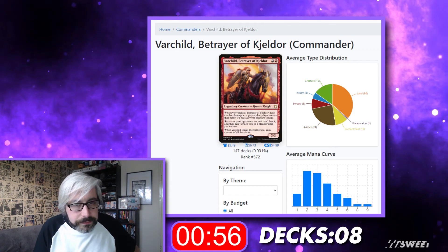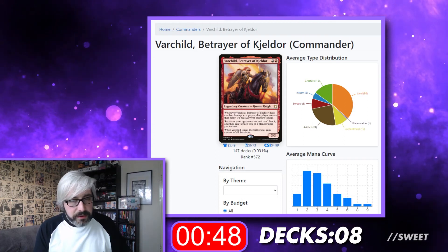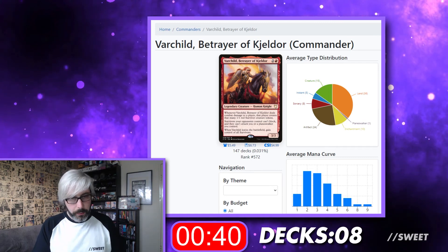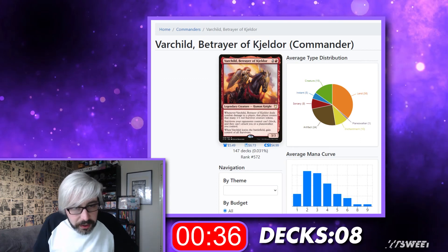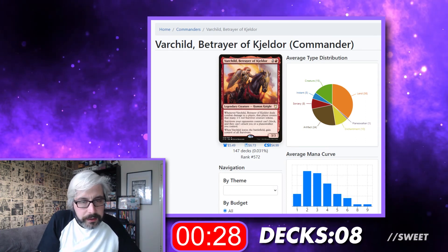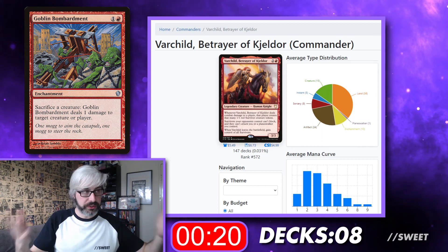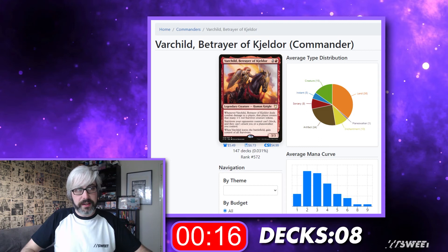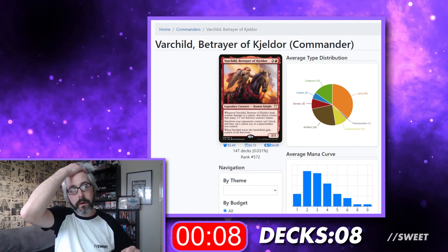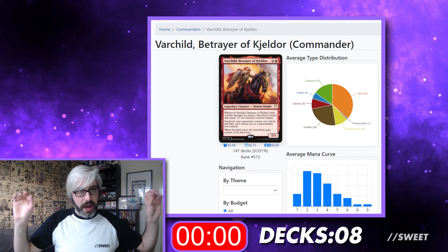Varchild, Betrayer of Kjeldor — two in red for legendary creature human knight, 3-3. When it deals damage to a player, that player creates that many 1-1 red survivor creature tokens. Survivors your opponents control can't block and can't attack you or planeswalkers you control. When Varchild leaves the battlefield, you gain control of all survivors. So I want to build this as Voltron — you suit this up, get as many survivor tokens out there as possible, run your own sac effects in red to build a huge board state. At some point Varchild will die — that is Commander — and then you take control of all the survivors and swing through to win the game. Play some damage doublers too.